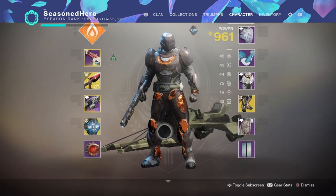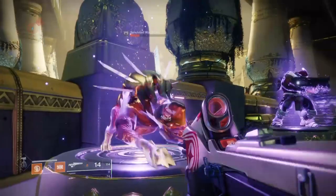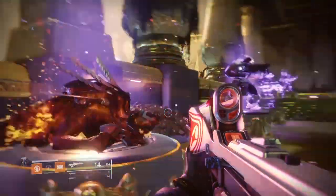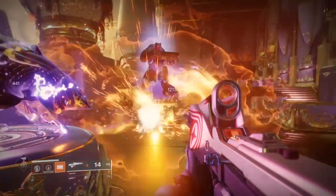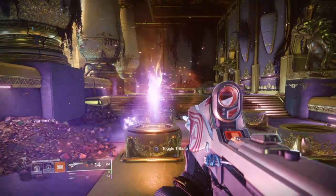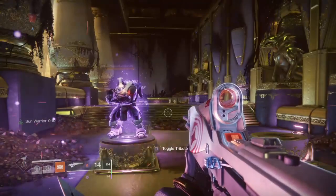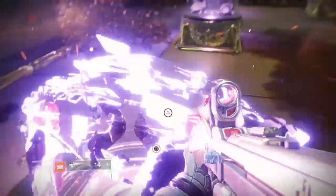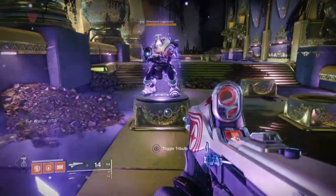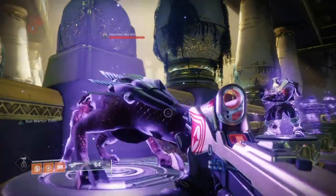With everything put together, you're ready to test the build in a PvE environment. I tested this build in the Tribute Hall against a Warbeast, a Yellow Bar Cabal, and a Major Cabal, and the results are great. Against red bar adds, you can take away all health via a direct grenade to trigger a sunspot, or melee them to around 85% health and let the burn damage do its work. Once done, stand in the sunspot to regenerate both melee and grenades at a fast rate while enemies continuously die.